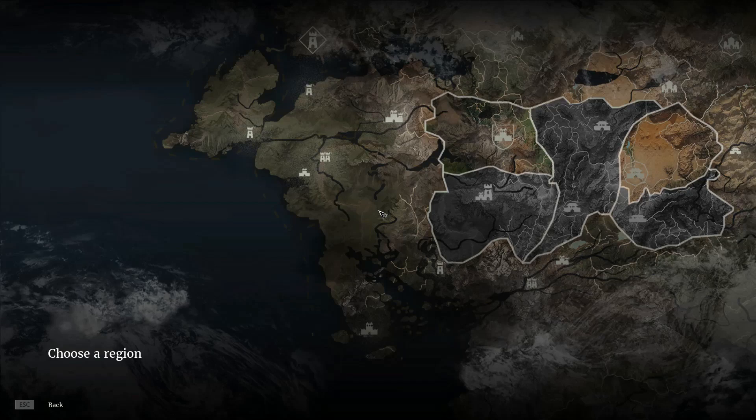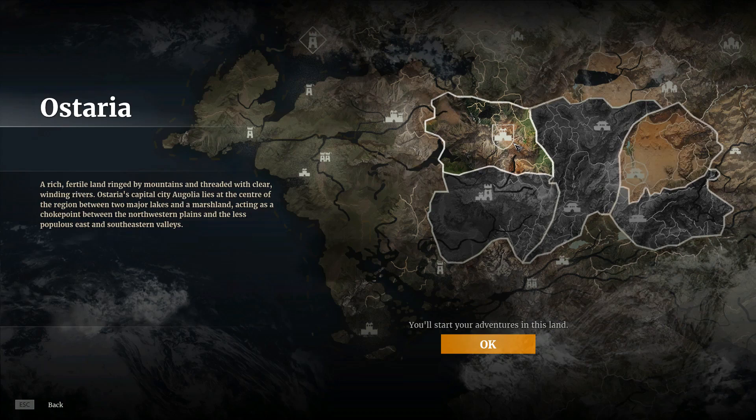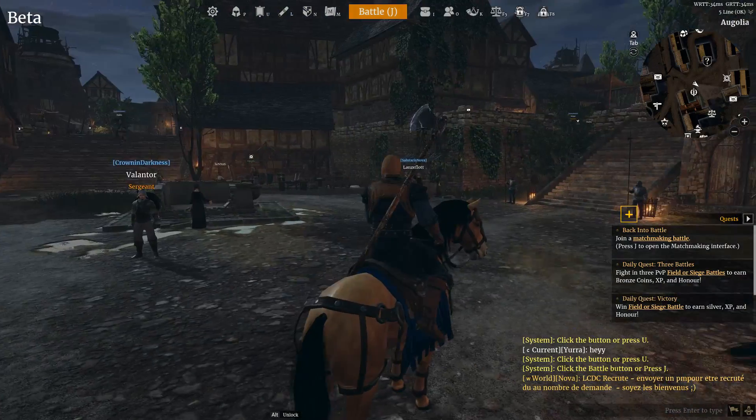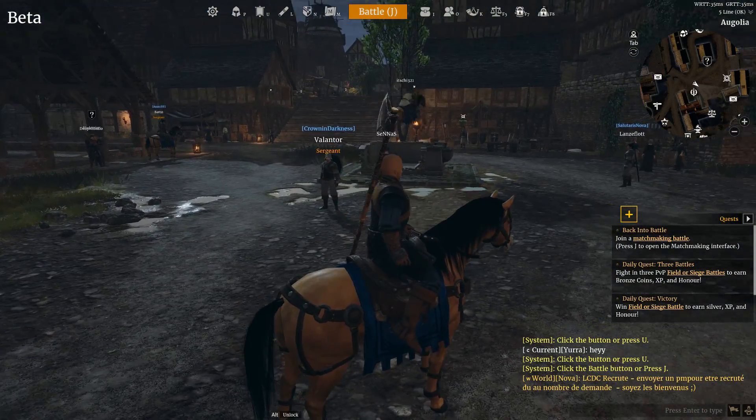I've completed the tutorial, and now we get to choose a new region we're going to travel to. We have two regions to choose from: Maoyang and Ostaria. Let's do Ostaria because it seems like a nicer place — less desert, more forest. And here we are out of the tutorial area in the wide world. Don't have much: basic armor, basic weapon, basic horse.